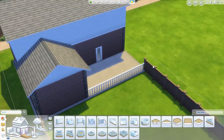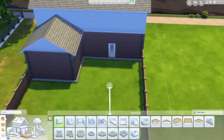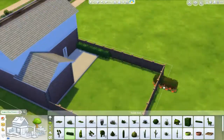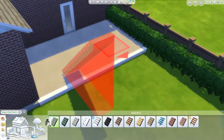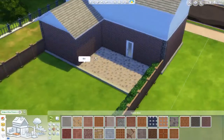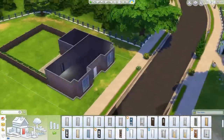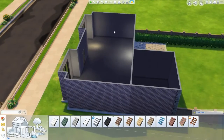Here I am messing around with the porch. I really wanted it to line up against the fence, but clearly that did not work out for me. So I decided to put some bushes over it to just cover that gap, and it ended up looking a lot better than I thought it would. Here go the stairs and some other pieces. Again, I tend to have some pretty boxy builds, so this is a good step for me.